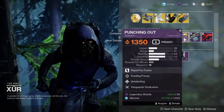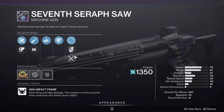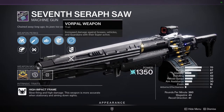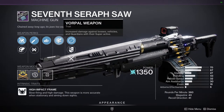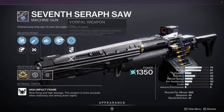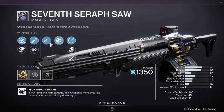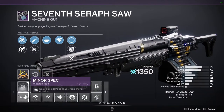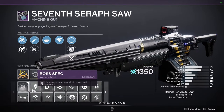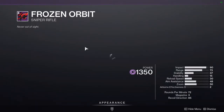We have Punching Out with Feeding Frenzy and Unrelenting — this is nice if you're going for something with more survivability, since Unrelenting is really good. That said, the SMG from Season of the Haunted already has the enhanced version of Unrelenting, so I'd probably just get that one. We have Seventh Seraph SAW with Auto-Loading Holster and Vorpal Weapon. Vorpal isn't as strong as it used to be — it's only a 10% buff now instead of 15% — but having a machine gun with Vorpal and Auto-Loading is always nice since you don't have to worry about reloading, and the extra 10% pairs well with Minor, Major, or Boss Spec.